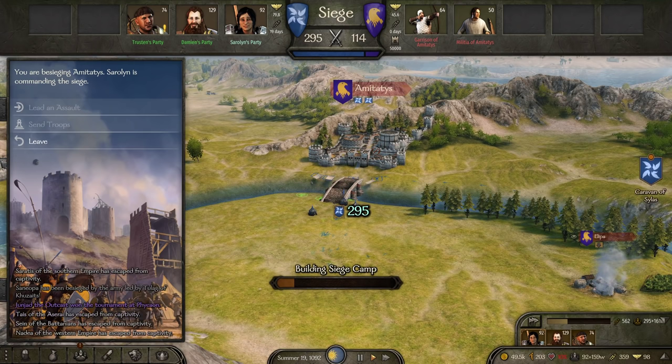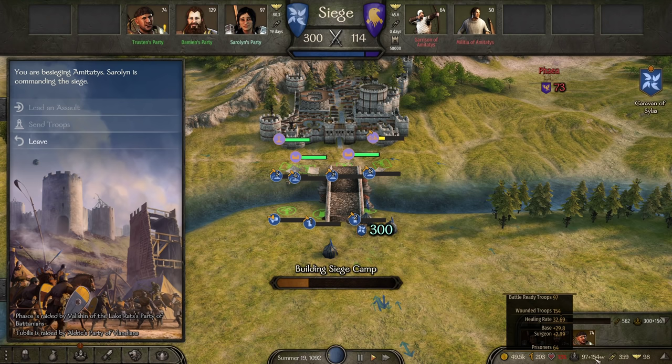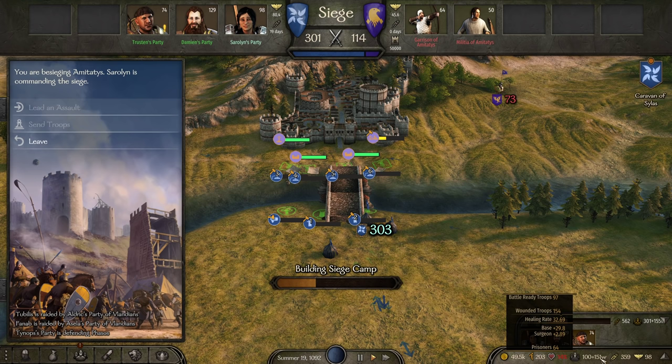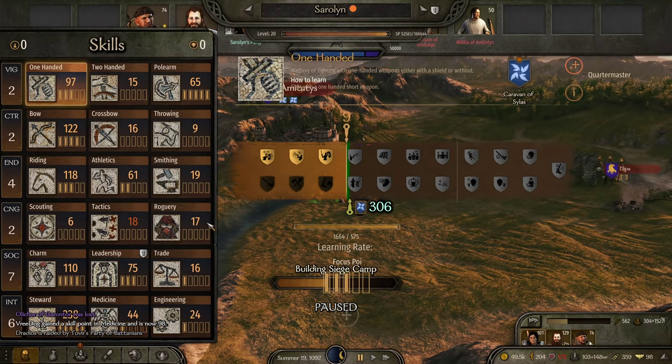Governors just manage towns and provide passive benefits to construction speed and the like. So here we are at the Amatadus siege, and I want this siege to last pretty much as long as we can make it. Because, of course, the longer it lasts, the more our troops heal up. Right now, the majority of our troops are wounded — 98 are healthy and 151 are wounded. We have plenty of food, and the act of besieging this town will help to level up our engineering anyway.